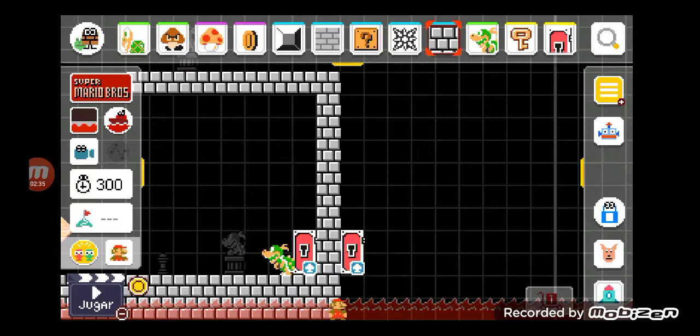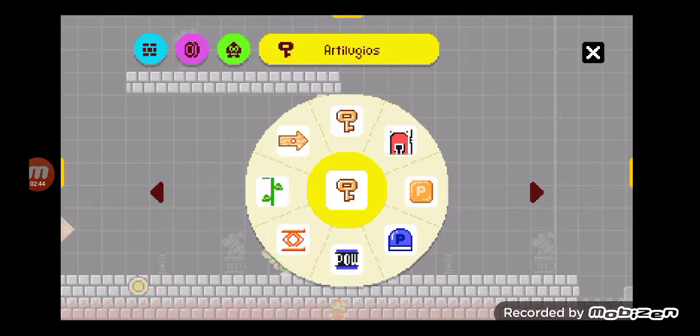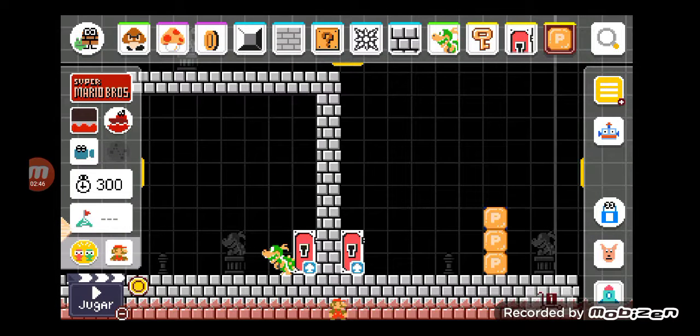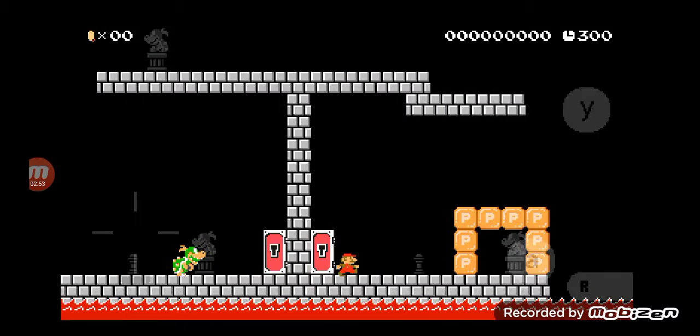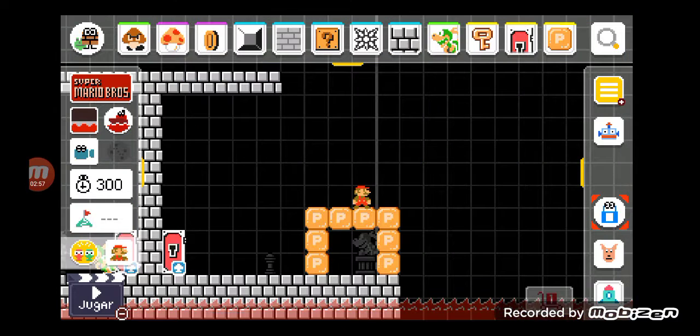Next, you want to place another boss room, and you want to place some Boom-Boom here. But the thing is, you're probably going to want to cage him up in P-Switch blocks. Here's why: if you don't, he's just going to camp at the door. So when you beat B-Junes and exit, he's going to hit you, and because you don't have the power-up, you're instantly going to die.